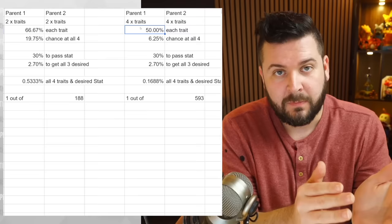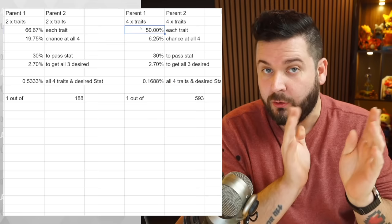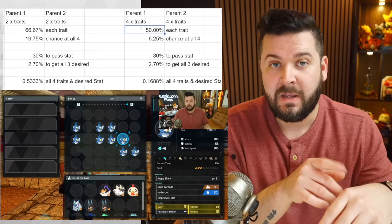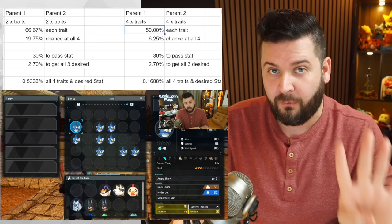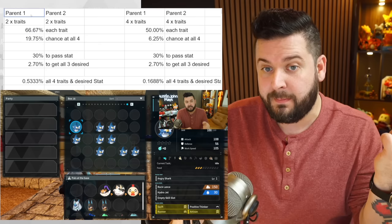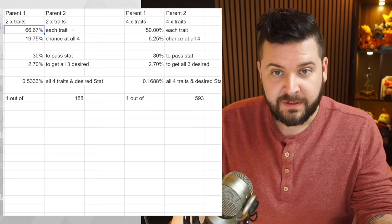What is the best way to have the best IVs on the best pals with the best traits? Many comments asked whether it's better to have both parents with all four desired traits, or my recommendation of having two parents with two traits each. After 50 more Gobfin eggs with both parents having all four desired traits, I only had four offspring with the desired results.